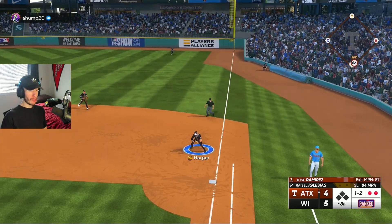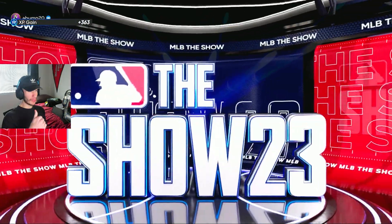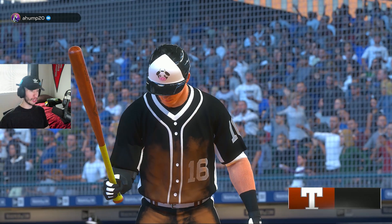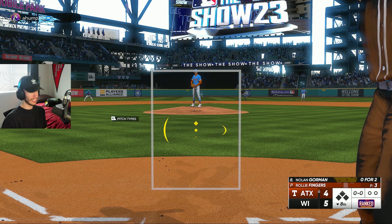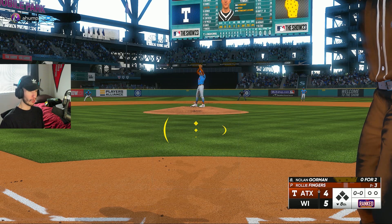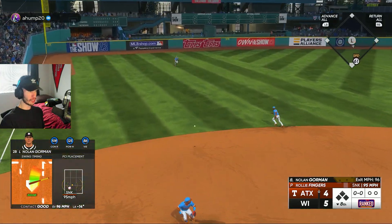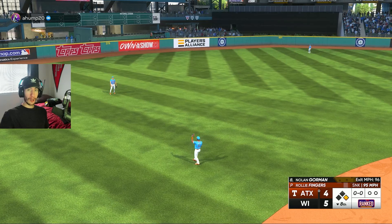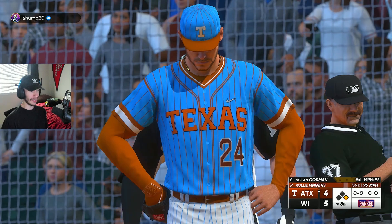Jose Ramirez to Harper — we're three outs away from winning this game in the top of the ninth, but a solo home run would tie it up. So we're going to do our best in the bottom of the eighth to score at least one or two runs to make a solo shot insufficient. Nolan Gorman leads off with a base hit. As long as I don't ground into a double play, Bryce Harper is going to get at least one final at-bat here in the bottom of the eighth. But I strike out with Arenado.